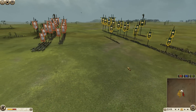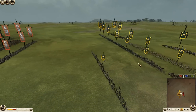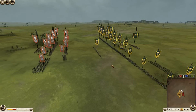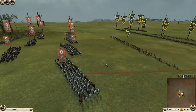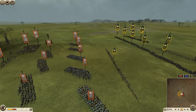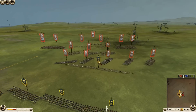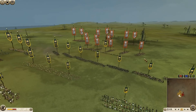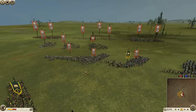I will engage his infantry — his spearmen — with my swordsmen, then try to catch his cavalry with my cavalry and support the cavalry fight with spearmen. Now I just try to catch and keep these guys so they can't counter-charge my swordsmen, so I will get the charge bonus.